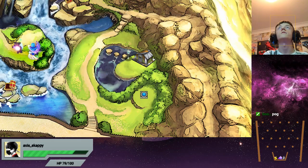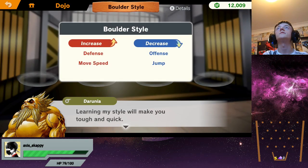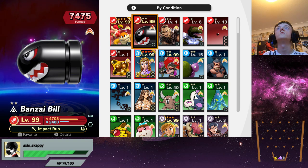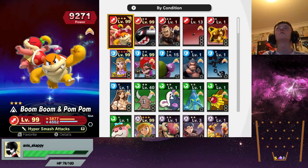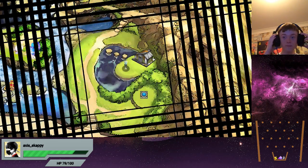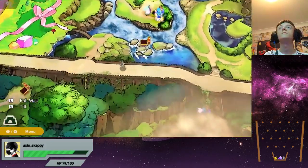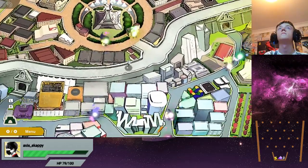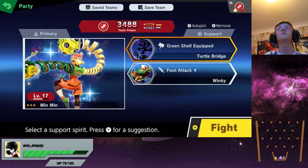Alright, now what did I unlock? Another dojo — Boulder Style. Increase defence and move speed, decrease offence and jump. We'll put BuzzBuzz in, why not? Now we're at two. Another switch all the way down there. There's so many spirits here — I need to clear out these spirits. It's honestly bugging me how I can't just get through here easily.